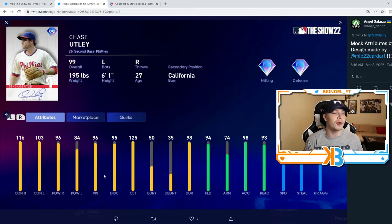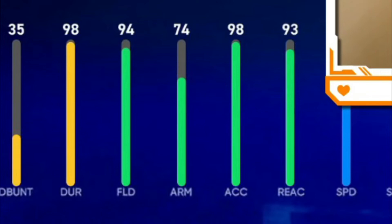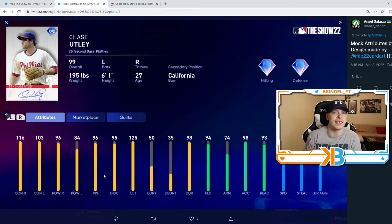He's gonna have good vision with 96, 95 discipline, 125 clutch, 94 fielding. And like I said, his defense does not get talked about enough. So he's got a good bat, good swing, good defense. Speed's a little bit higher than I thought at 79 and 84.